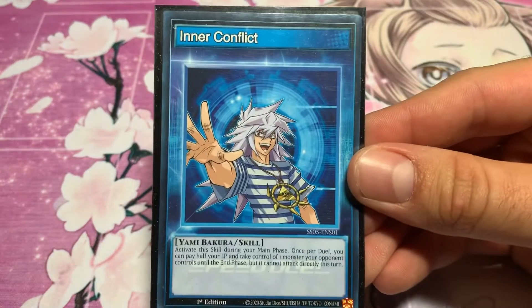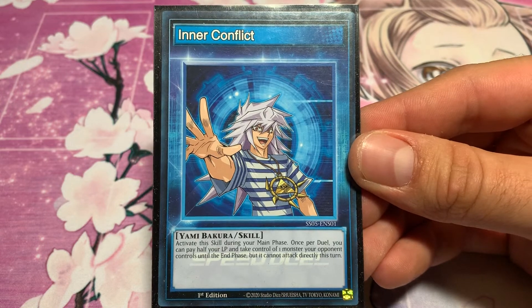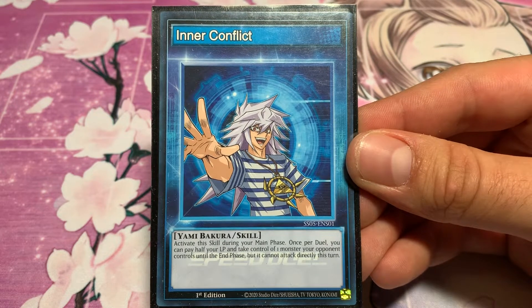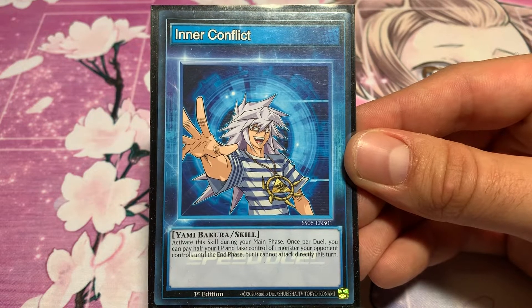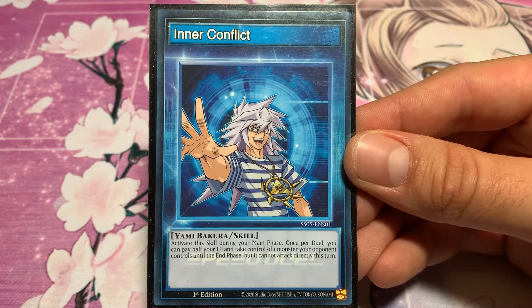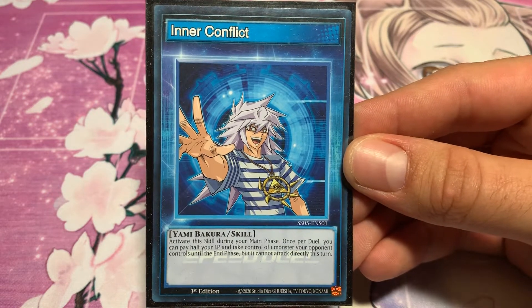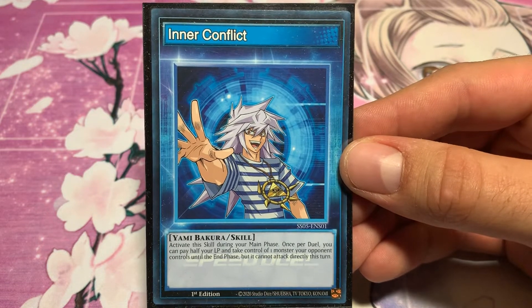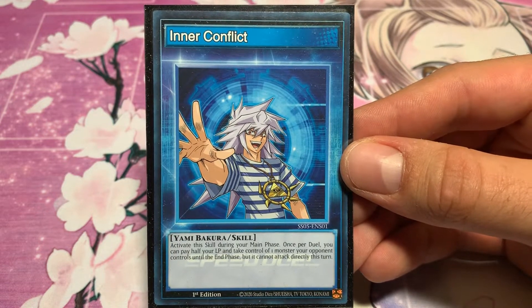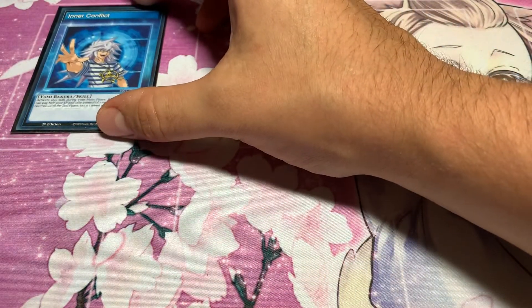Our skill card is Inner Conflict. Activate this skill during your main phase. Once per duel you can pay half your life points and take control of one monster your opponent controls until the end phase, but it cannot attack directly this turn. This skill is really degenerate — mostly if your opponent has a boss monster out, you can snatch it away and use it or even tribute it away for your Dark Ruler.